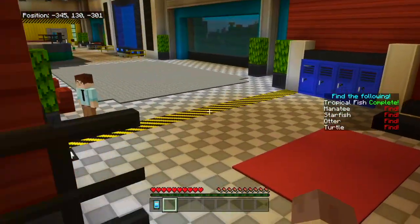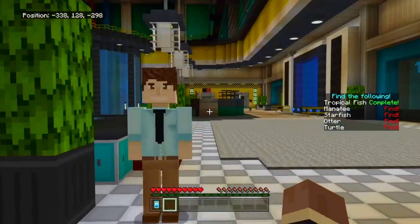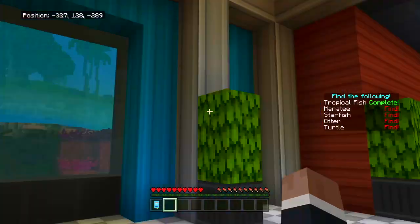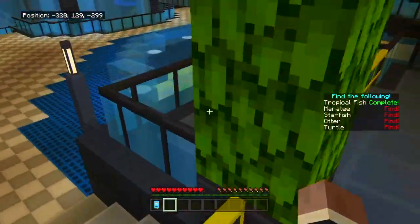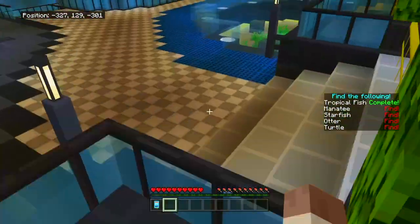Why can't I still get out of here? What am I supposed to do? Active research stations. Oh look, there's a window — oh my goodness, there's so many things to see. This is just amazing.